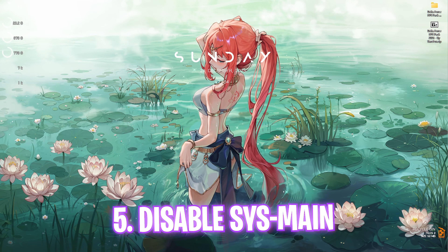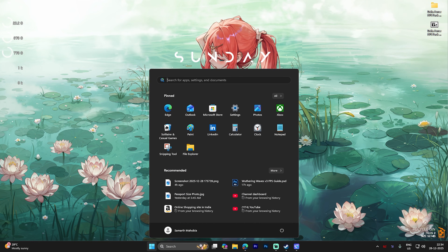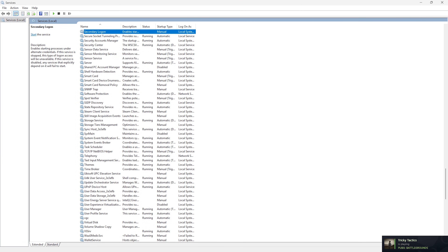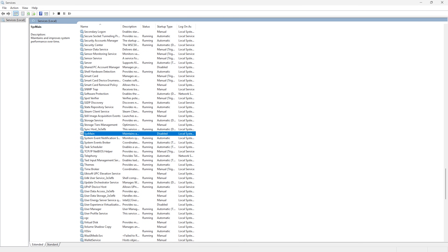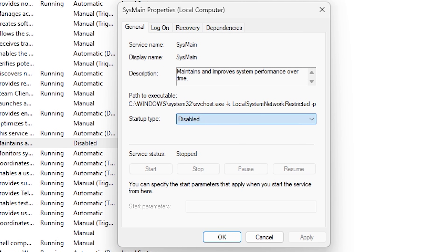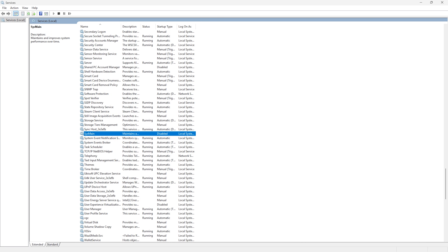The next step is disabling SysMain, which is very important because it consumes up to 15% of your CPU resources. Search for Services, find SysMain in the list, right-click and go to Properties. Set the Startup Type to Disabled, and if the service is already running click Stop. Click Apply to confirm. You can always turn it back on at any time.